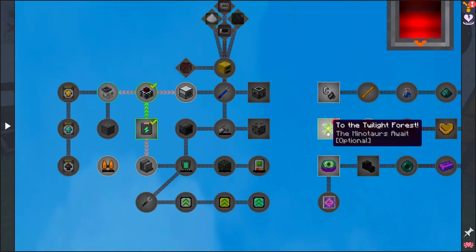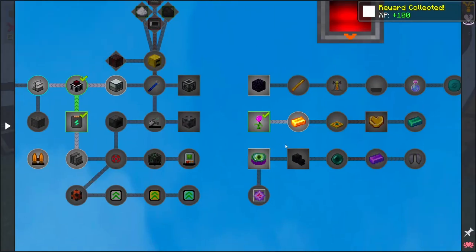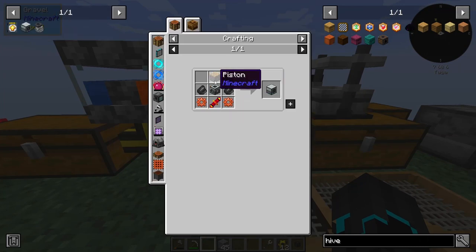What have I completed? The twilight forest! Because we got the diamond and then we got an any flower — yes, we can actually open a portal to the twilight forest. However, we're not going to do that today. Today I want to make the pulverizer.